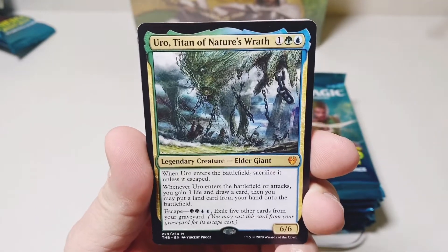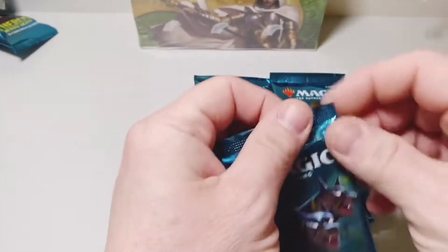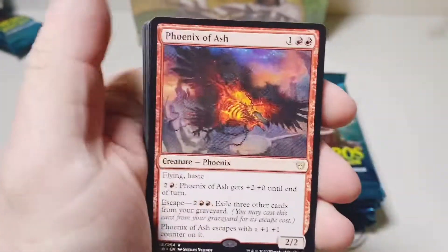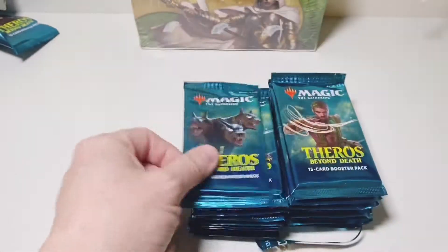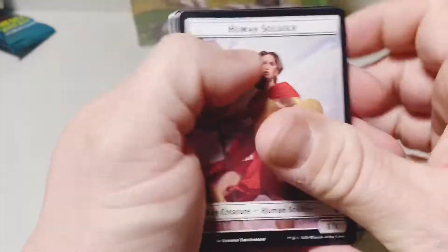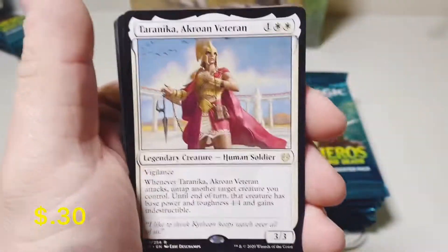Uro, Titan of Nature's Wrath. Wow. Let's keep this going — Phoenix of Ash, good little rare. Mantle of the Wolf. A little Grim Physician in foil with a Terranica. It wouldn't be a Theros Beyond Death box without a Terranica in it, would it?